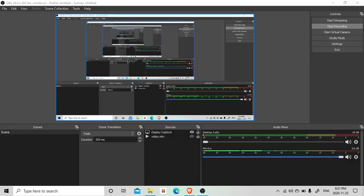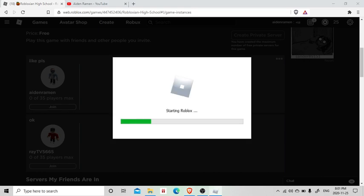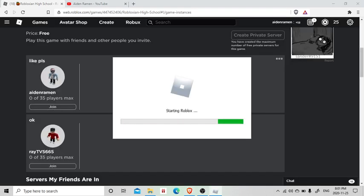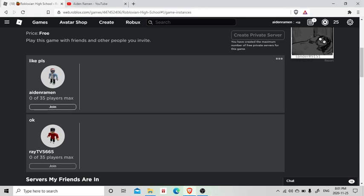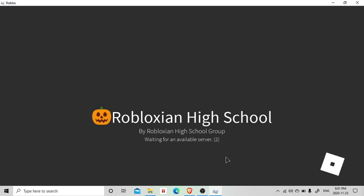This is a public server, so what you want to do first — not what I did — you want to make a private server. That is obviously named 'like please,' because I want you to like the video. Make your free private server, and if you're tired of watching tutorials for five minutes that don't even show you how to get the item...